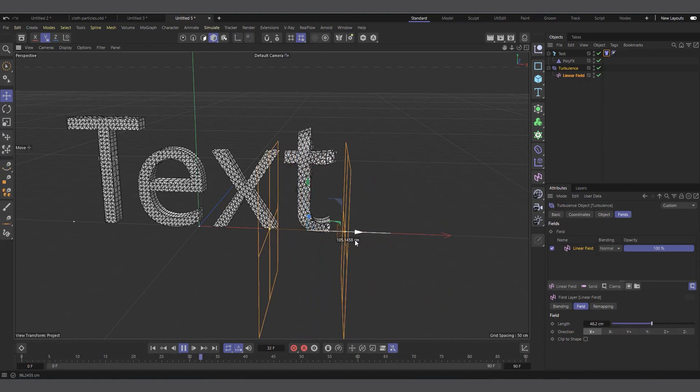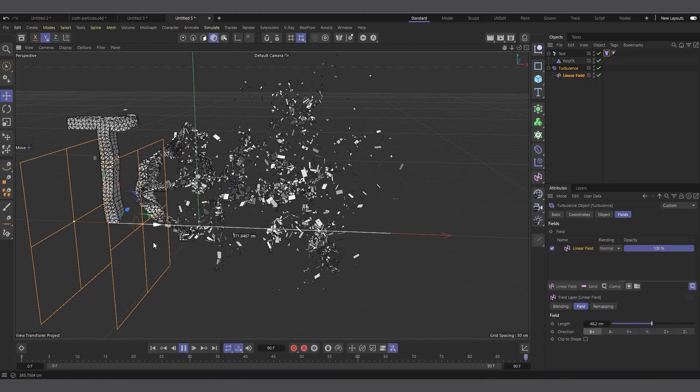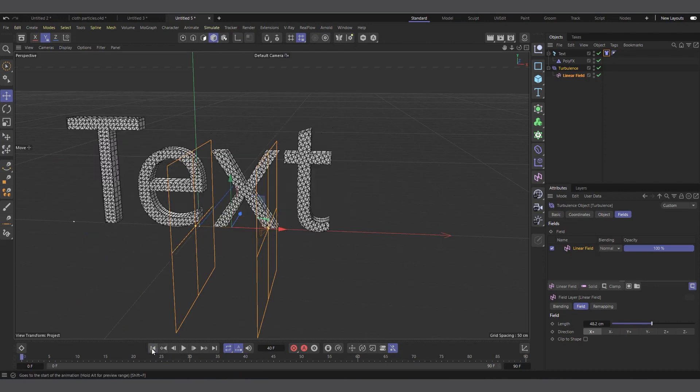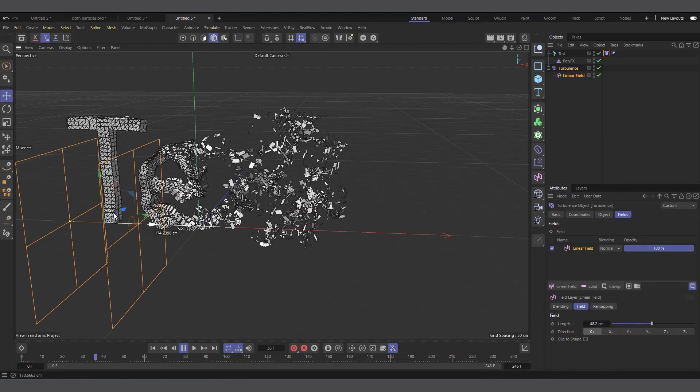You can see it's falling and getting increased, so you can start the field from here and whilst it's going the turbulence can come and start dismantling our text. I have a couple of tutorials that teach this technique in similar ways, and this one also works — you can see it dismantling our text.